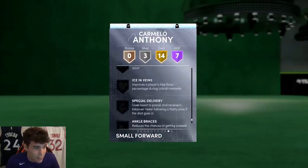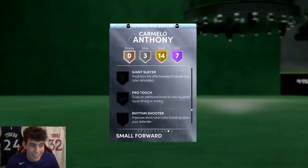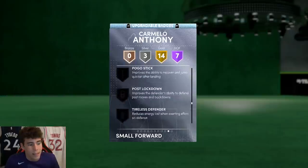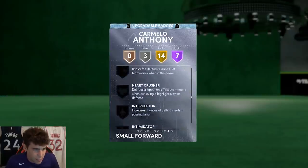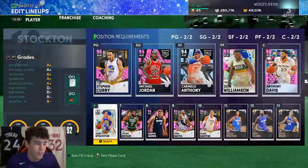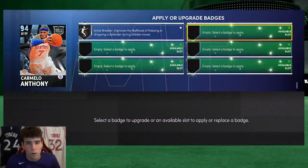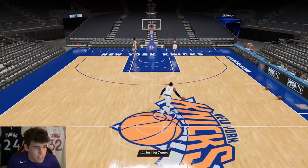He needs a lot of badges — that's the one thing about this Melo card. He can get a lot of badges but he definitely needs them. Hot Zone Hunter, Intimidator, Interceptor, Clamps, Pick Dodger, Highlight Film — he doesn't come complete, so you've got to really decide what you want to put on this Carmelo Anthony. Let's make sure he's got those five badge spots, which he definitely does.